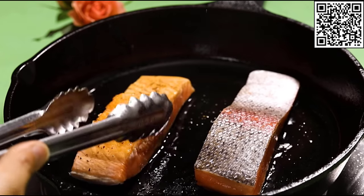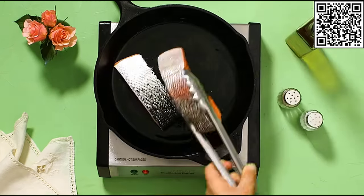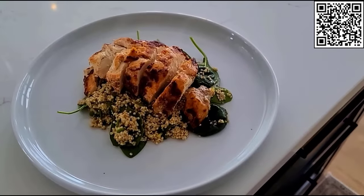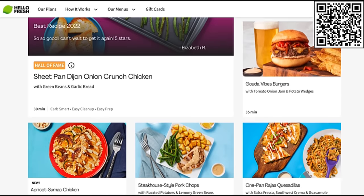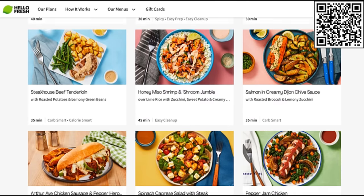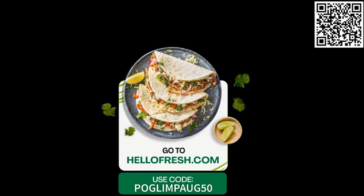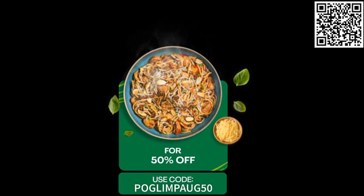This video is sponsored by HelloFresh. HelloFresh takes the hassle out of mealtime by delivering pre-portioned ingredients and easy-to-prepare recipes right to your door. I personally really hate wasting food, and HelloFresh's pre-portioned ingredients help cut down on food waste by at least 23% compared to grocery shopping. There are 40 recipes and over 100 seasonal and convenience items to choose from each week. Use code PORKLIMPAUG50 for 50% off plus free shipping — click the link in the description or scan the QR code.